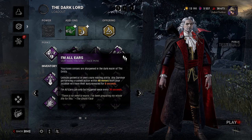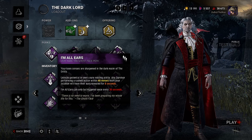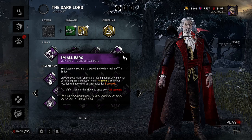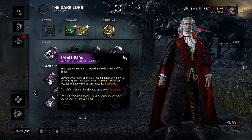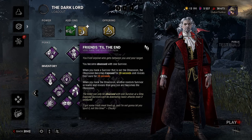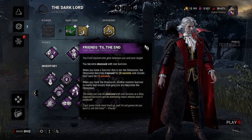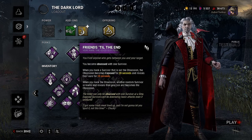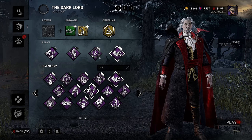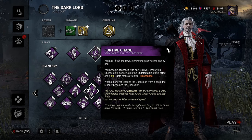So what we're gonna do: I'm All Ears — unlocks potential in one's aura reading ability. Any survivor performing a rush action within 48 meters will have their aura revealed for eight seconds. Can be triggered once every 30 seconds. My thought process with this is hellfire — hellfire is very good, kind of like Xenomorph and Nemesis's zoning potential, but more like Pyramid Head actually. Then we have Friends Till the End: when you hook a survivor that is not the obsession, the obsession becomes exposed for 20 seconds and reveals their aura for 10 seconds. When you hook the obsession, another random survivor screams and reveals their position and becomes the obsession.